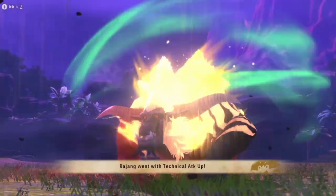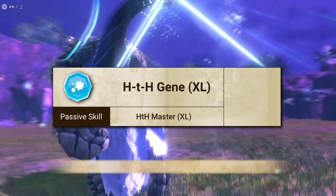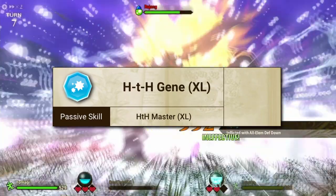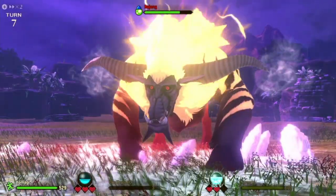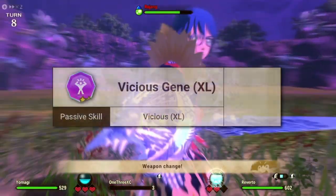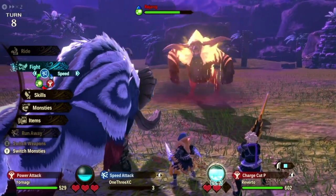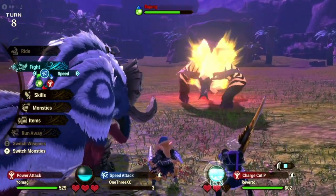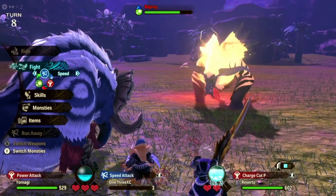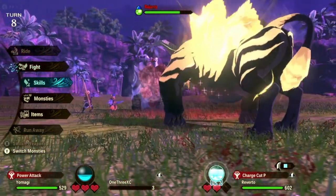Yeah boy, sometimes I really do admire my own smartness. Next, we have the Head-to-Head Master for the extra kinship, since the skills applied on this build are quite costly. Finally, Vicious XL is here to complete the Power and Dragon Bingo. Although this doesn't really do much to the DPS — it only adds a flat 60 damage to the output — for a monstie that doesn't crit often, it's better than nothing.